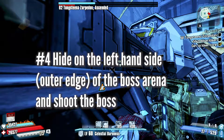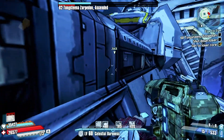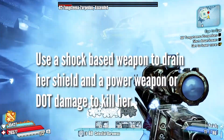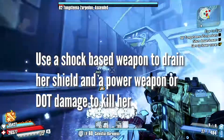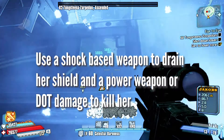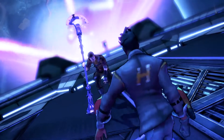I found it best to hide on one side of the boss arena, just outside the outer edge wall. This is so you can jump up and shoot at the boss for a bit to drain her shield, and then hit her with the most powerful weapon you've got. You only really have a short window to do any damage to her because her shield recovers so quickly. Eventually, wear her down and then the boss is defeated.